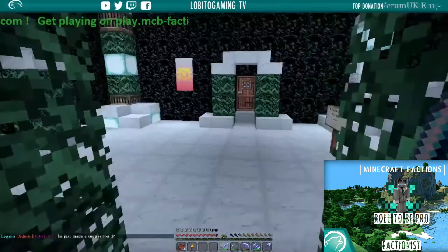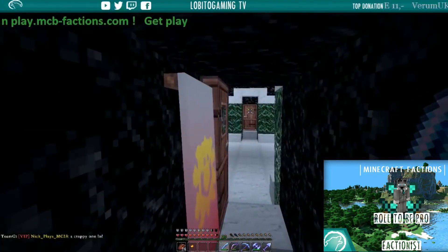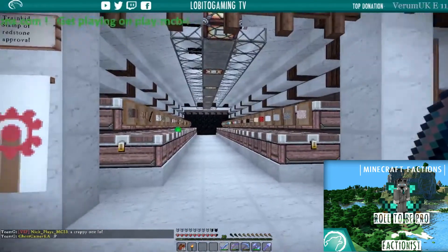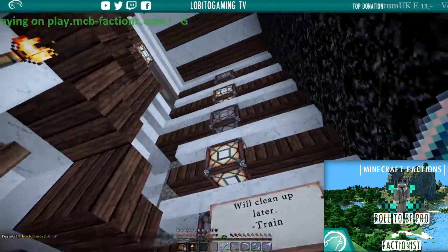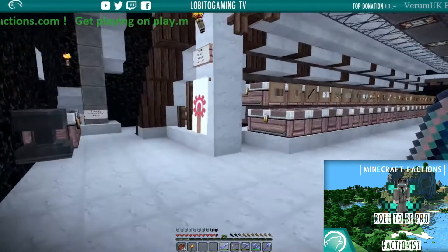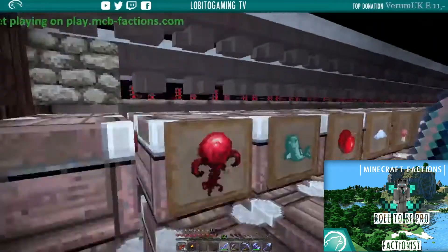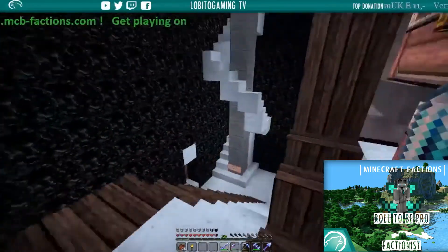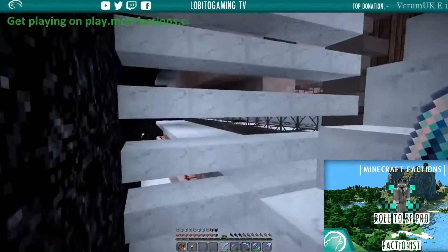Let's go to our huge item sorter - it's a storage and a sorter which is absolutely amazing. Just look at that - it's two stories high. The idea is you just put your items into a chest and it automatically sorts them into all these different chests. It makes everything so much easier.